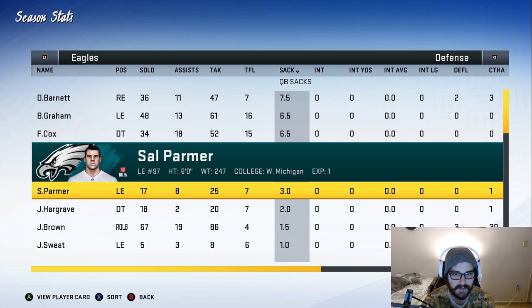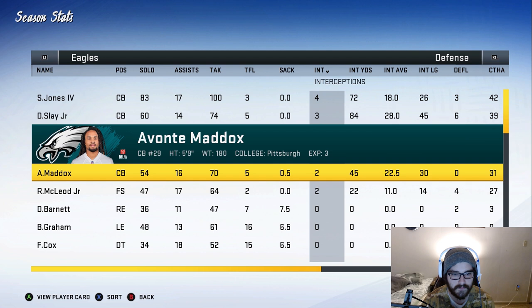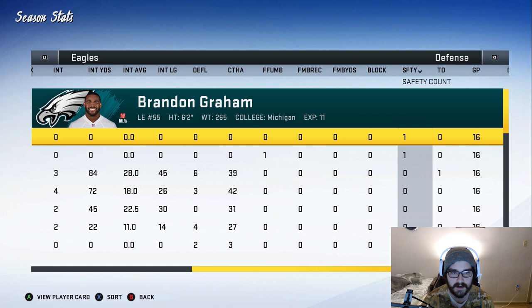Maybe we look to get a new edge rusher soon as well. Sidney Jones has four interceptions — that's the team best. Three for Darius Slay, two for Avanti Maddox and Rodney McLeod. I definitely want to upgrade the secondary at some point, particularly the safeties. Cornerbacks I'm actually okay with right now. We were 20th on offense this year and third defensively — so the defense was actually really solid in terms of yards.